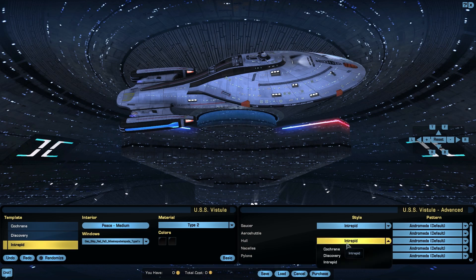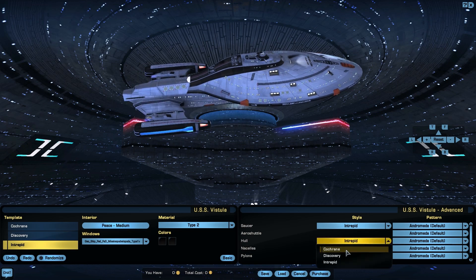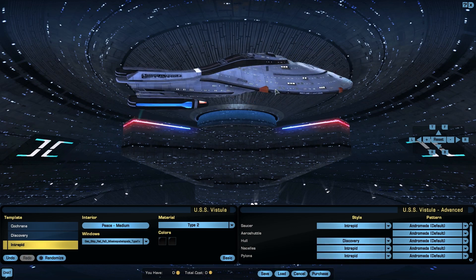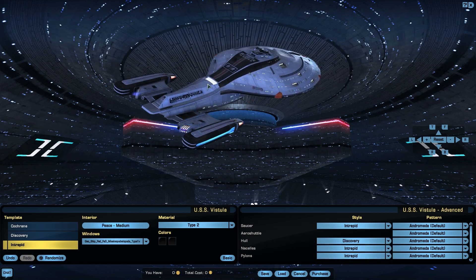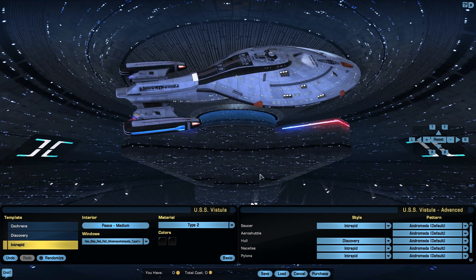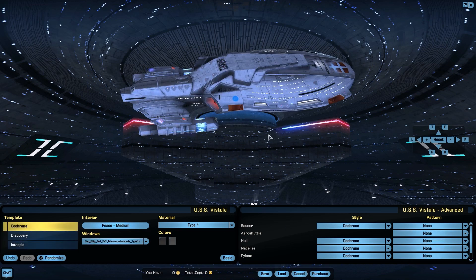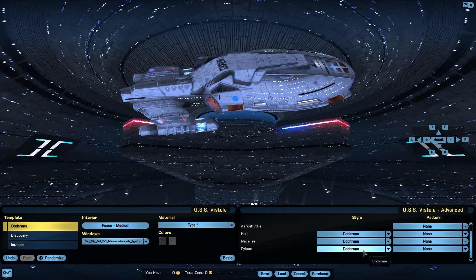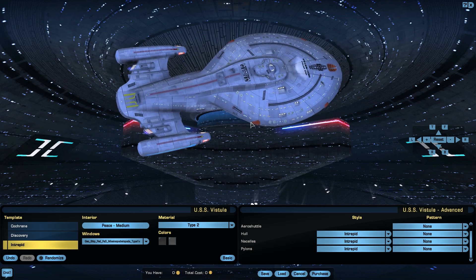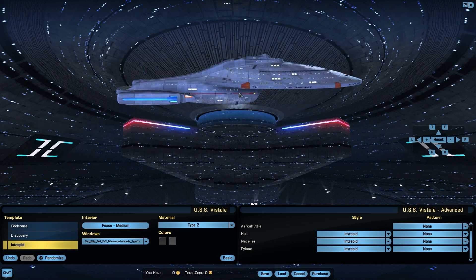Let's see how the Cochrane hull works — the Discovery hull too. That really doesn't work. You can tell where the laps have changed. We'll have a look at the Cochrane in its default appearance. One important thing to note: we can't change the logos anymore on these models. The Intrepid one doesn't have a fleet logo anymore, so we can't change them.